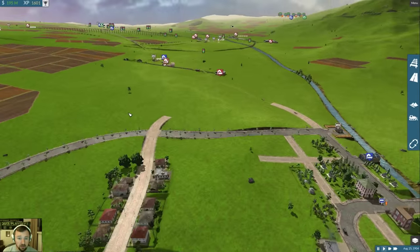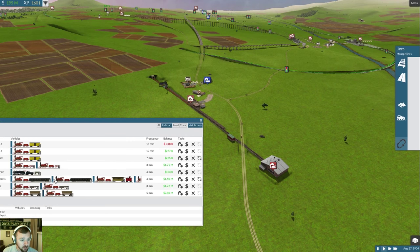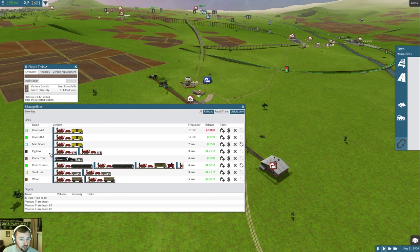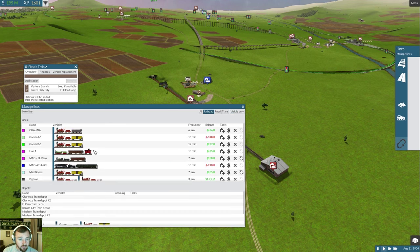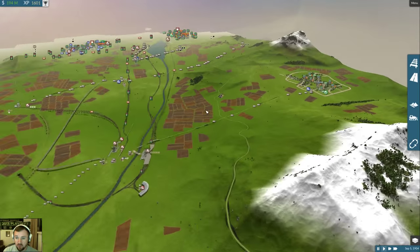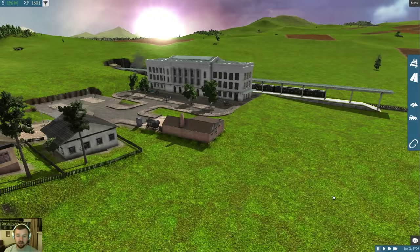Have I built out the new wood line? Let's see - nope, still the old trains. It was mainly just the plastic trains doing good. Let's get rid of visible-only and look through everything. The steel line's good.